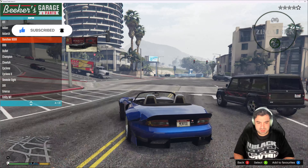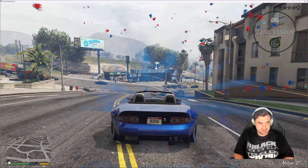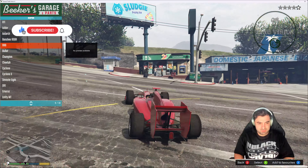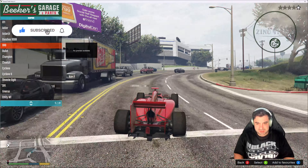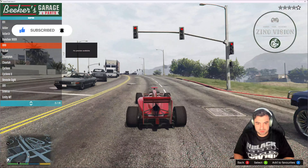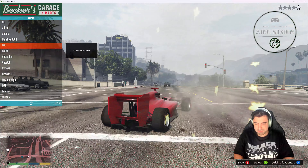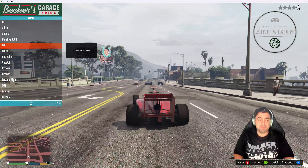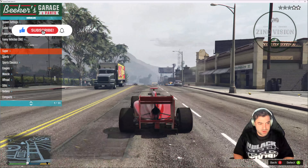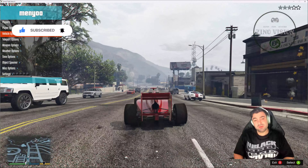Hello everyone, welcome back to my channel Xeno Vision. Today I'm going to be showing you how to install the Minio Spawner plugin. With this plugin you can spawn anything you want, you can fly, you can have god mode, car god mode, you can teleport, spawn any weapons you want, change time, weather, and much much more.